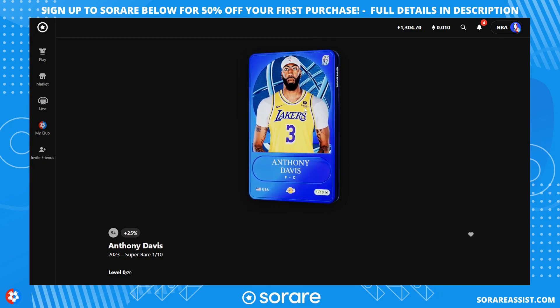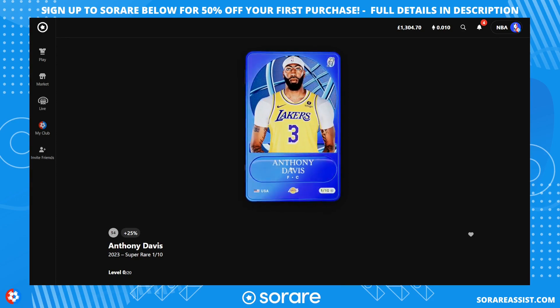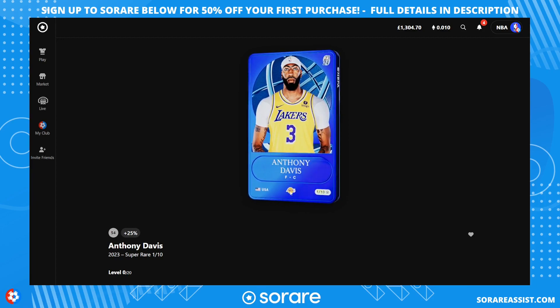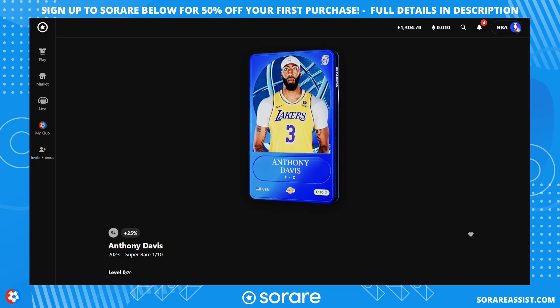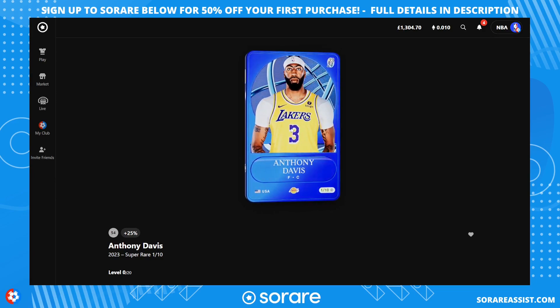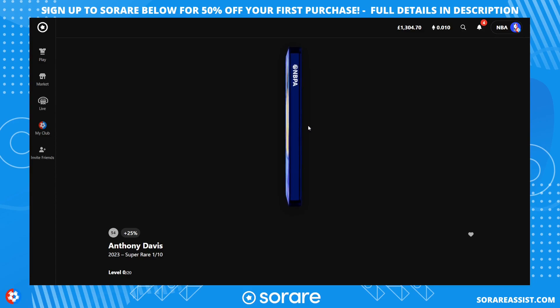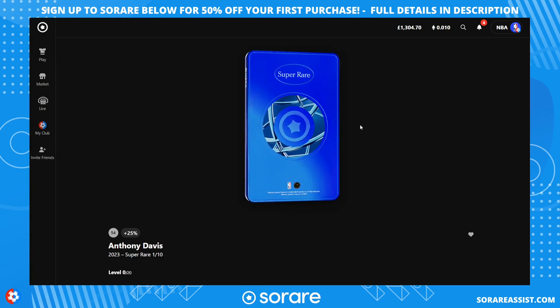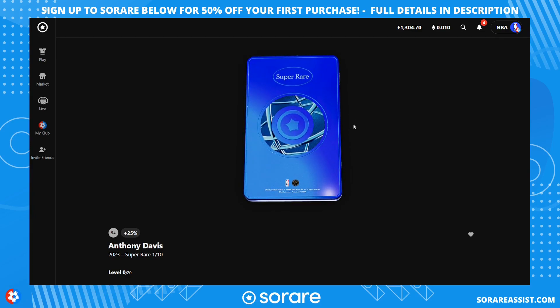On the front of the card there's the player picture, the season (2023-2024), the player's name, their position, their nationality on the bottom left, the team they play for — Lakers for Davis — and the scarcity. This one is number one of 10 in the super rare scarcity for Anthony Davis in the 2023-2024 season. Rotating the card, you can see on the side the NBPA association logo, the NBA logo, and the Sorare logo at the bottom. It also says 'officially licensed product' on the card.